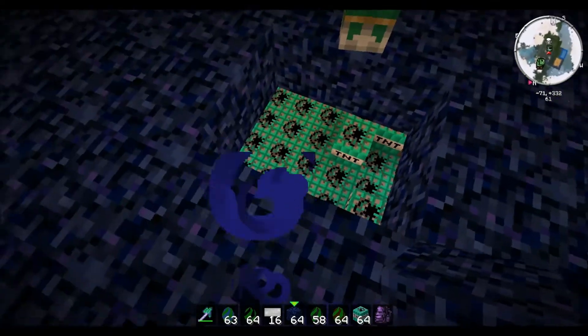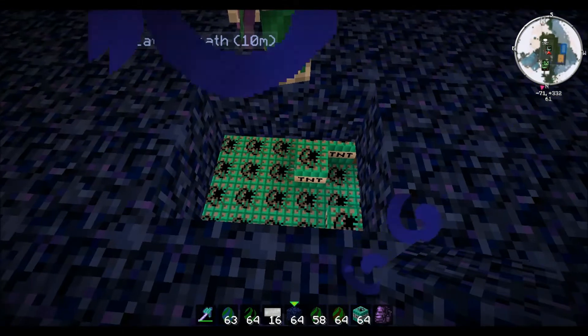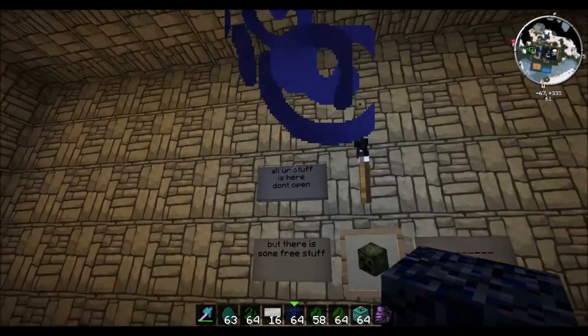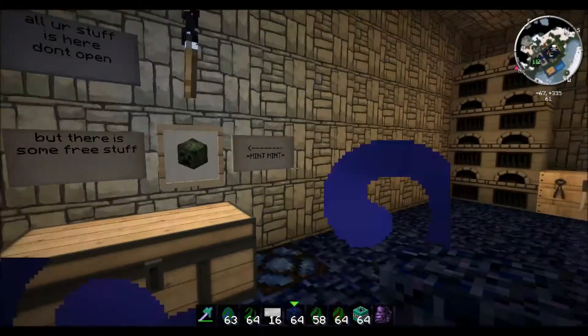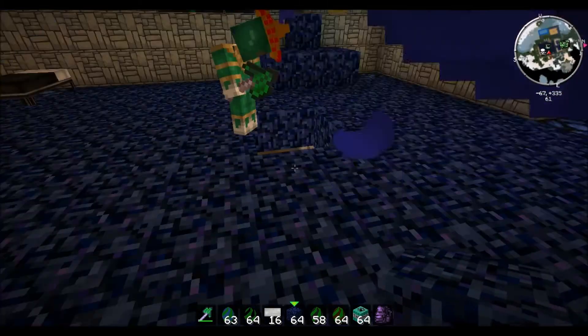There is a fake pressure plate somewhere down there. We don't want to go down there and find out - this is uranium TNT, it blows ten times the amount of regular TNT. Also, this pit is a trap chest with all his stuff in it, as you can see these signs: 'All your stuff is here, don't open.' But there is some free stuff, and Andy put up a hint with a creeper head meaning explosion - if he opens this it will trigger redstone that will blow up all of that.